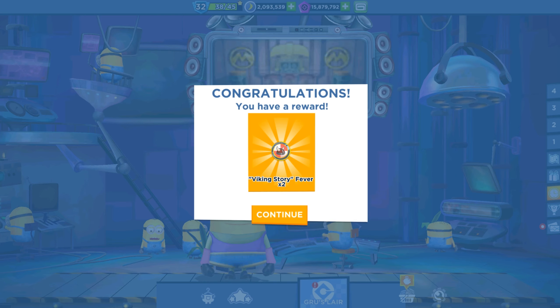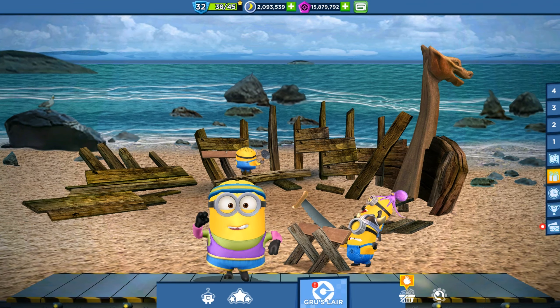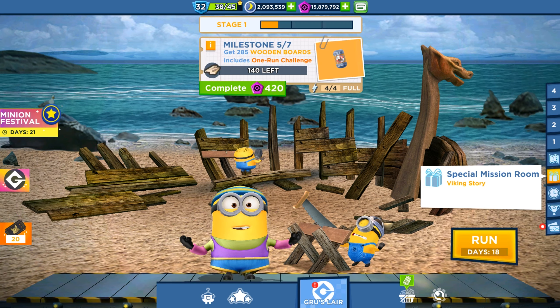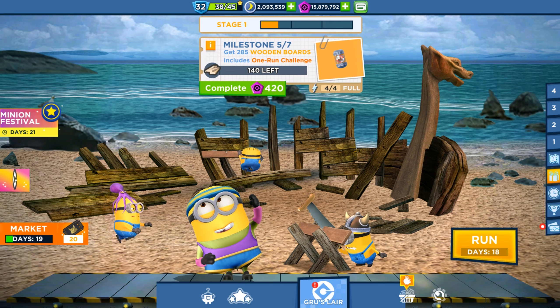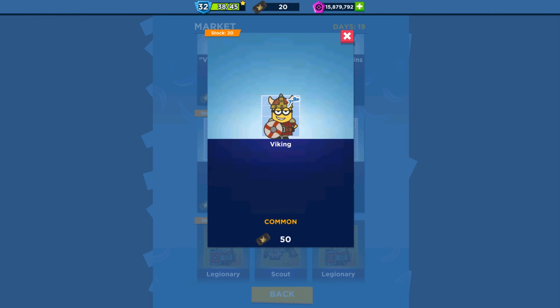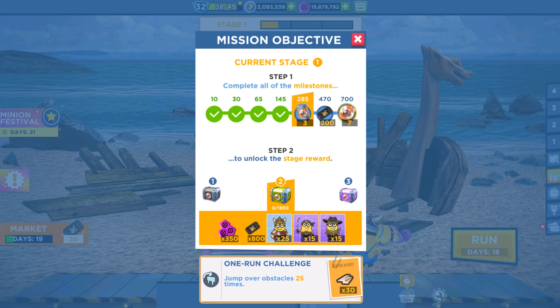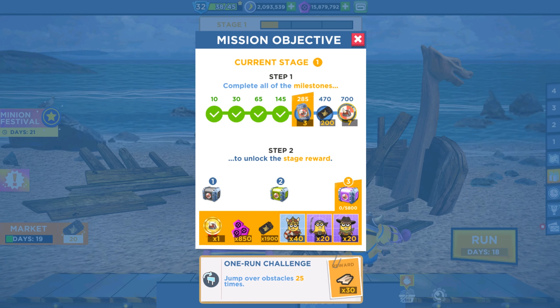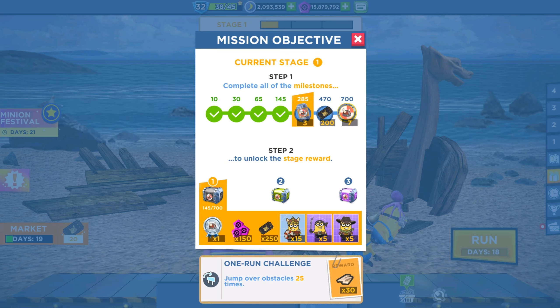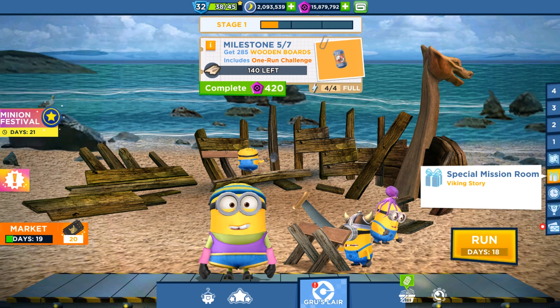Hey guys, welcome back! Today is day number two - we are playing in A Viking Story in Mini Rush. There is a new special mission. In the previous one we played with the Sea Dog minion, now we're going to choose the Bath Workout. There is a new character, the Viking minion, and we can unlock it just by running in the special missions and completing the stages. From the stage rewards we can get 15, 25, and 14 cards of the Viking minion. We are ready - let's start running and jump over obstacles 25 times for our wild challenge!